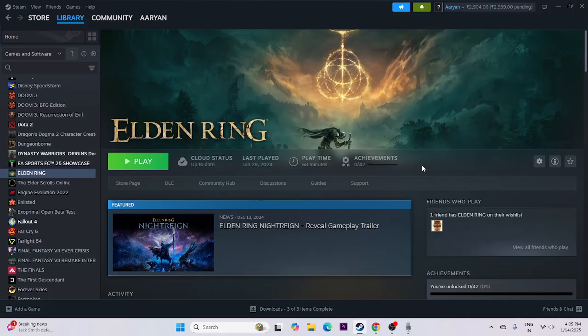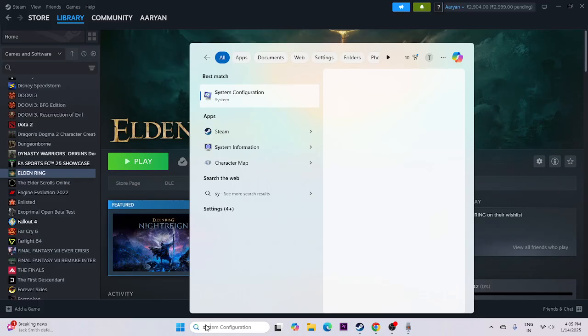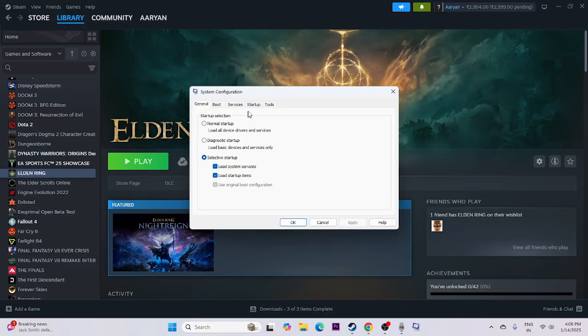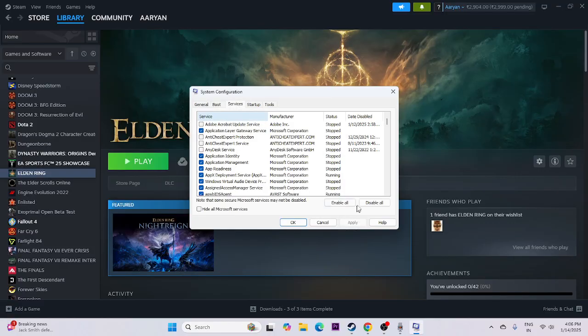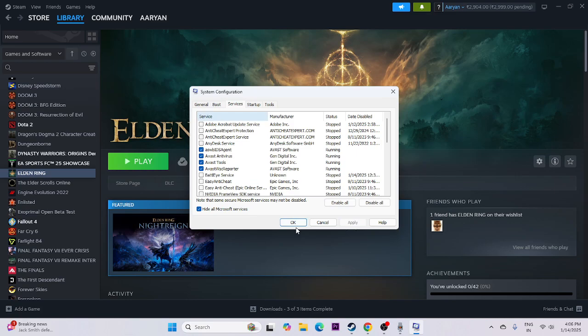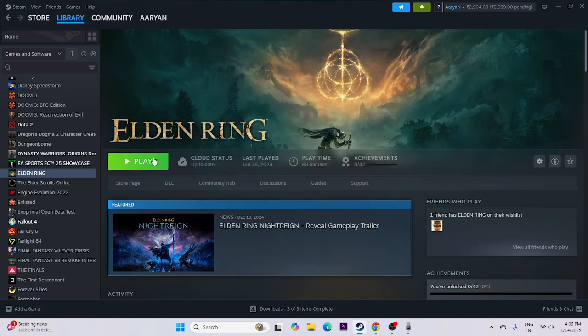Next, unplug all USB devices if any external devices are connected — just unplug everything. Once everything is unplugged, try to launch the game and check. After that, perform a clean boot: search for System Configuration, open it, go to Services, hide all Microsoft services, then disable all, go to Apply and OK. Do a restart, and once the restart is done, try to launch the game.